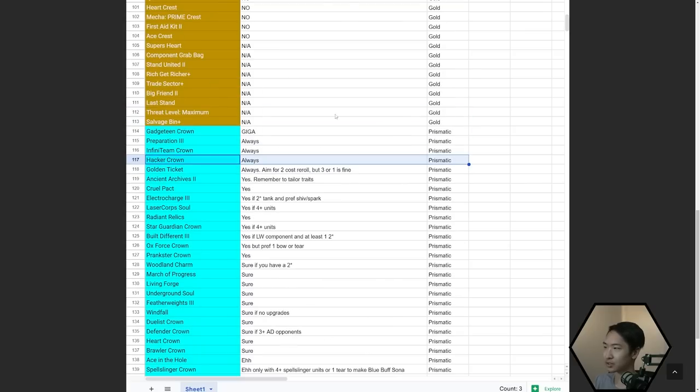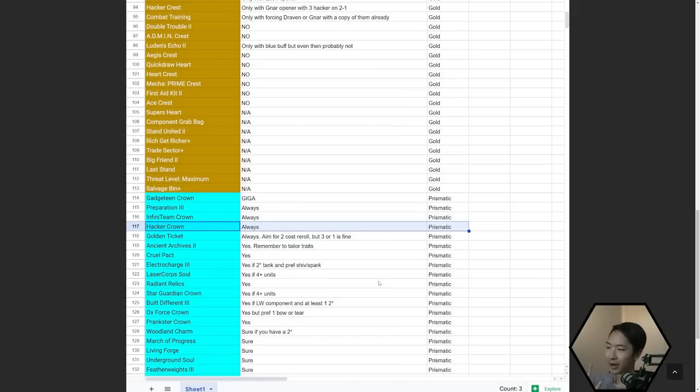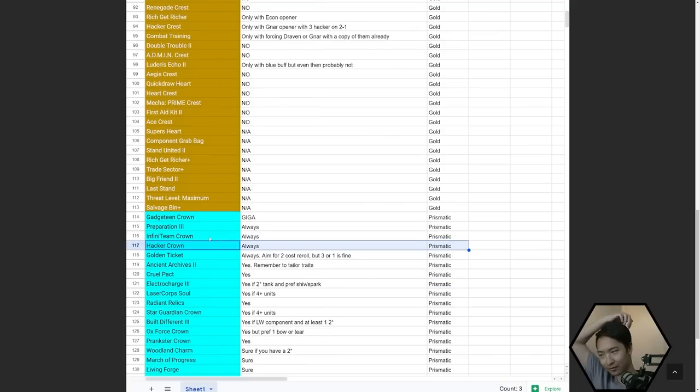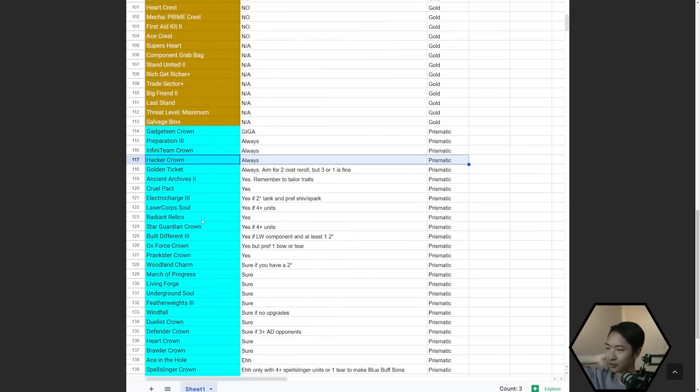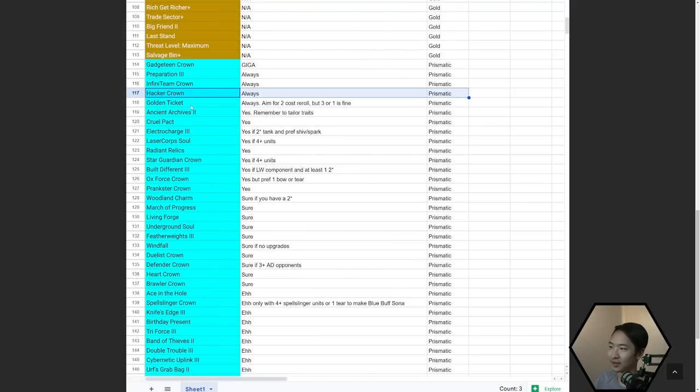Hacker Crown is really good though. Hacker Crest isn't that good, but Hacker Crown is excellent because it gives you a full item — a free Hand of Justice — and a copy of LeBlanc. Whereas Hacker Crest just gives you a Pike. LeBlanc is obviously going to be a lot better, and you get a full item. If you compare that to Anima Squad Crown which only gives you a tier, Hacker Crown giving a full item is just incredible.